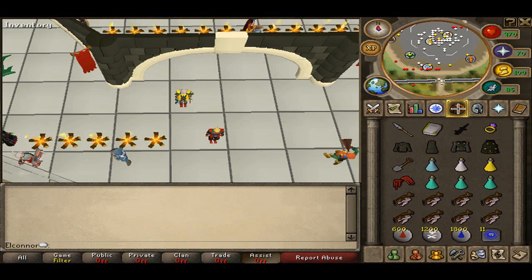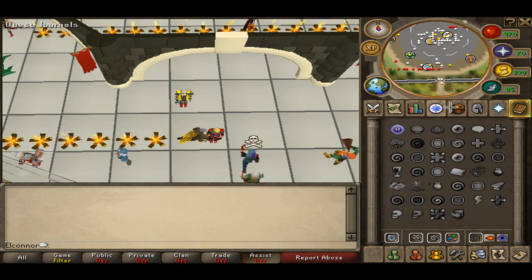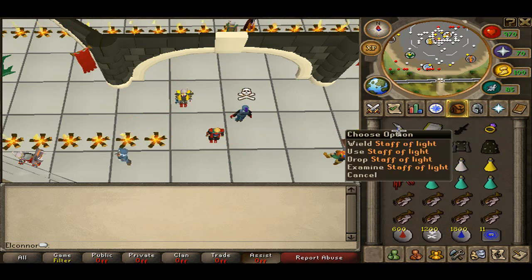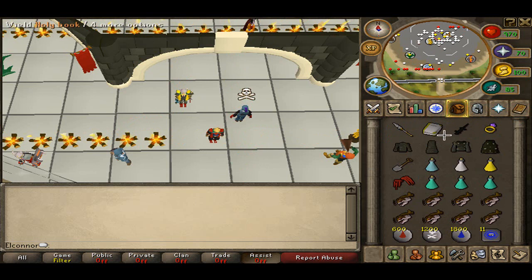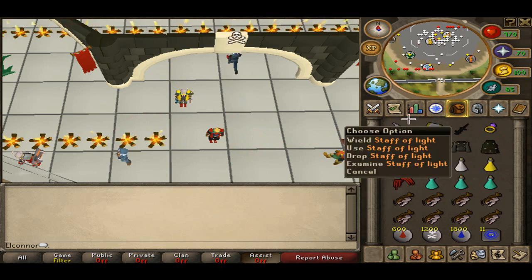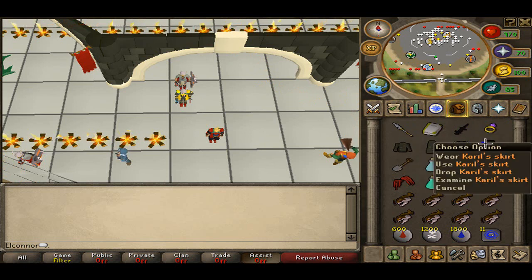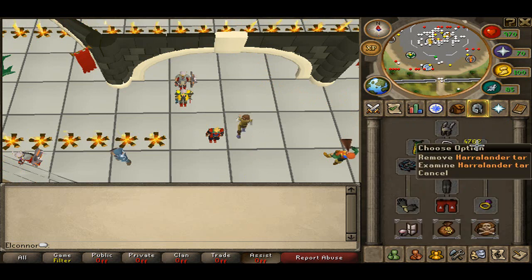So I'm just going to go with the inventory at the moment and show you what you need to take. I'm basically bringing Ancients — I'll show you how to get Ancients in a minute as I'm on Lunar. I'm going to bring Rims, Holy Book, and Staff of Light. You could bring Mystic, Ancient Staff and a Holy Book or whatever Mage book you want. I'm also going to bring a Black Salamander and Karil's with the Harralander Tar.